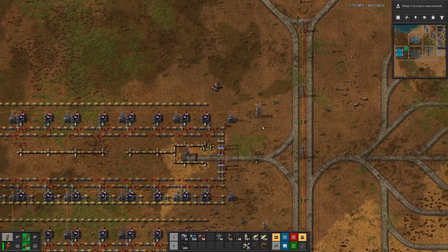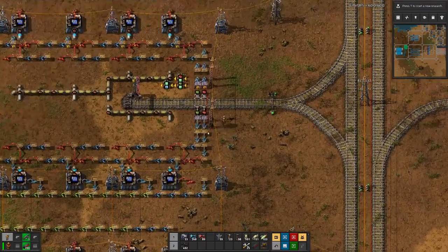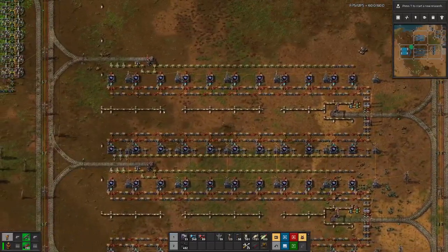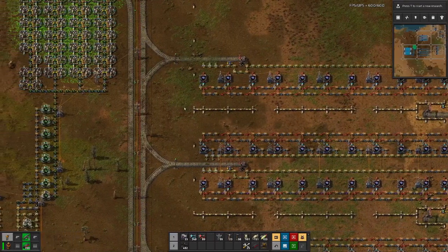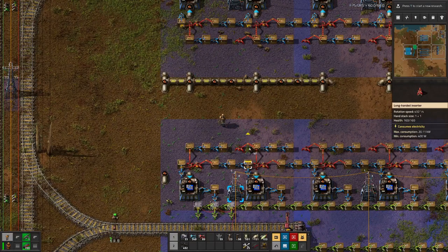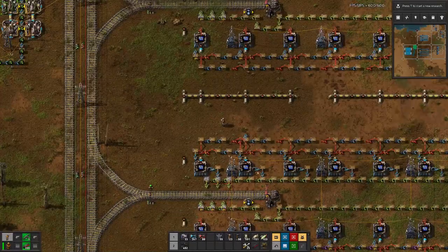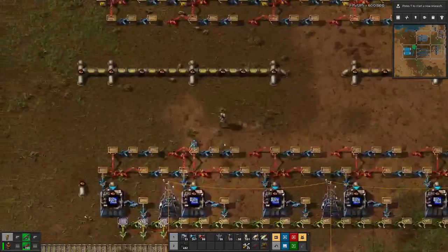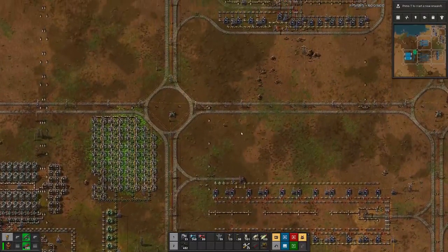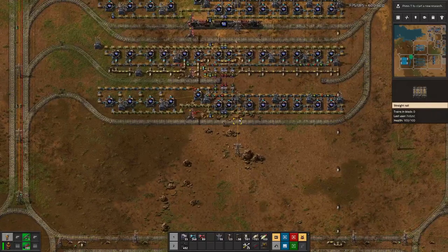At least the setup of the first factory is done. As you can see, I've removed one of the lanes here, which makes it quite a bit more spacious. In the middle we have the liquid pipes for the sulfuric acid. With this setup you could even add more assemblers on this side and bring the whole thing together up here. We are still in the process of producing some of the blue circuits.